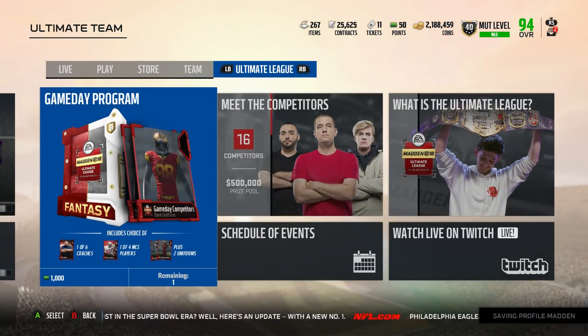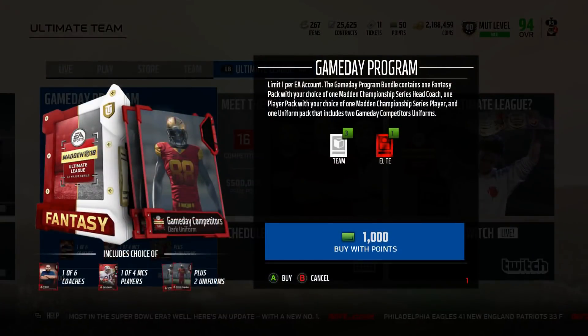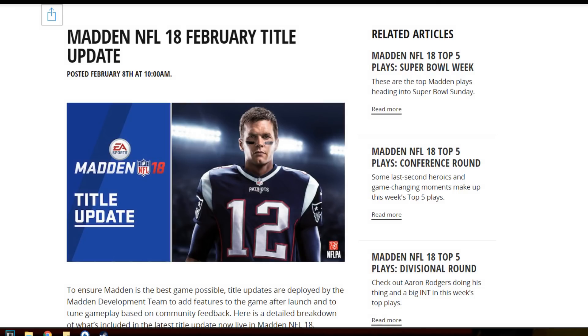Now there is this pack in the game, which I don't think is worth it at all. You get one of six coaches, one of the six competitors. You get one of four of your choices — 93 overalls. I think it's Ronnie Lott, Barry Sanders, and like two other guys. It's 93 overalls though, so I wouldn't do it, but you guys can obviously make your own decisions. But I would not recommend opening up that pack. It's $10 for a NAT 93, a coach that doesn't give any kind of boost, and two uniforms. I don't think it's worth it.